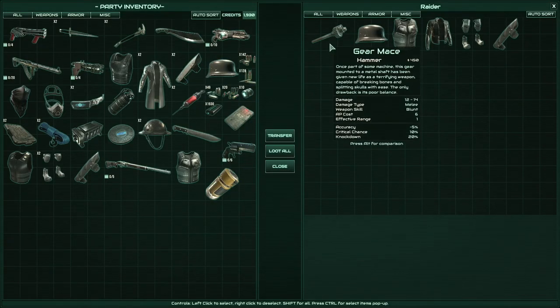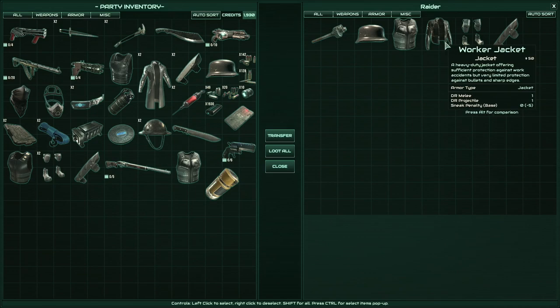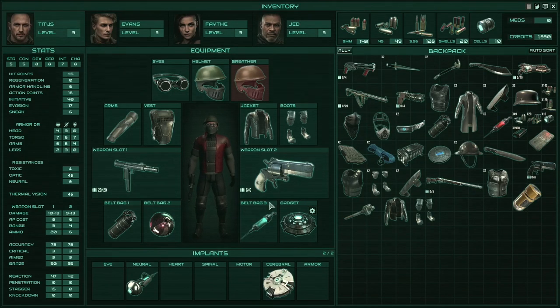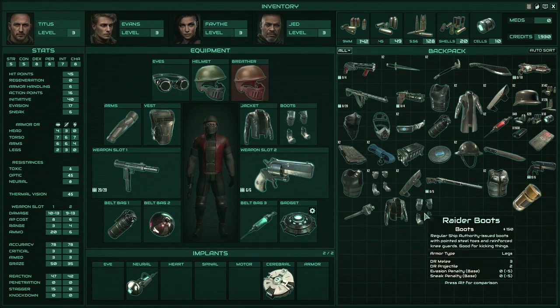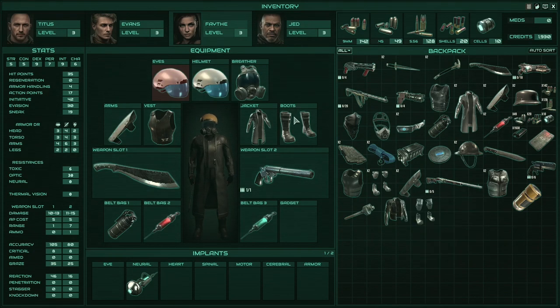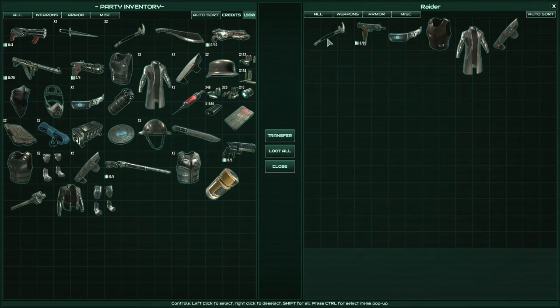We have a gear mace - it's lower accuracy, higher knockdown. We have a reinforced ballistic vest, a worker jacket, raider boots. I don't think those are better than our current boots. Shield arm guards - let's look at that. In terms of the arm guards, the scav arm guards are the best, as far as I know. And we do have raider boots, so unless they're better than yours - it's not too bad. But then again, boots seem to be easy to use. And then armor isn't. That's the melee guy over there with a huge honk of a weapon, as well - I'm just now realizing.